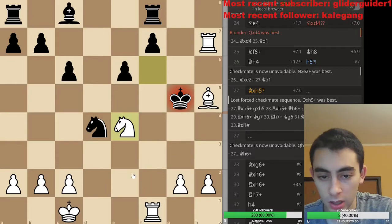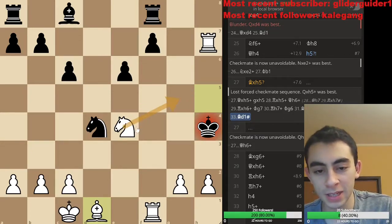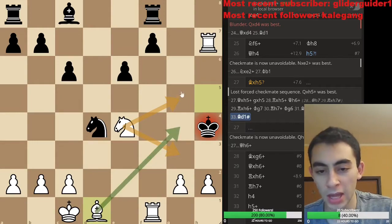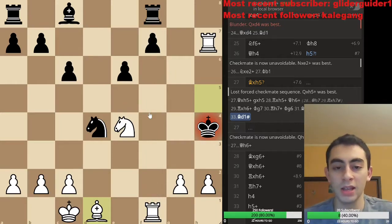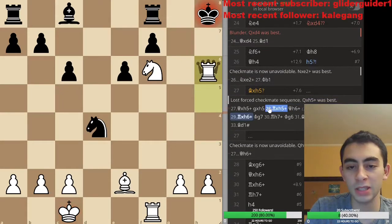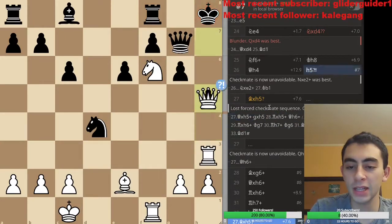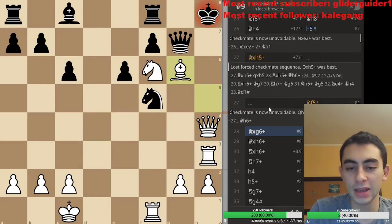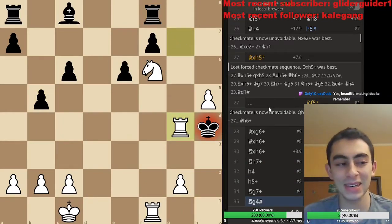I didn't really even see bishop h5 too much, and then all the way back — gorgeous mate. Look at how gorgeous that mate is: the knight controls this, the bishop controls that, they form a screen, and then the rook does that. This rook did a big part by preventing the king from coming to the b-f file. That's a really really nice checkmating sequence, I really like that. I can't believe I didn't play it, but this game was nonetheless a miracle — I was just betting on that coming around, and yeah, it worked out in the end.